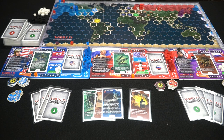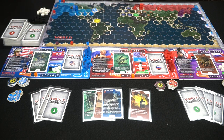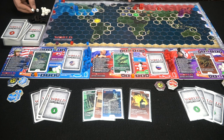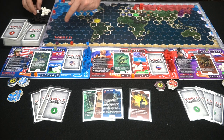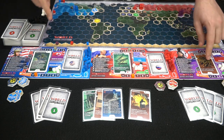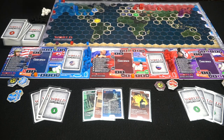Then everybody updates their tracks and collects resources. The United States gets six resources, Russia gets three, and North Korea gets only two. After that you restart — remove played cards, draw back up to five cards, resolve any Dumbness cards, flip cards over, check turn order, move units, attack, buy, upgrade, and repeat.